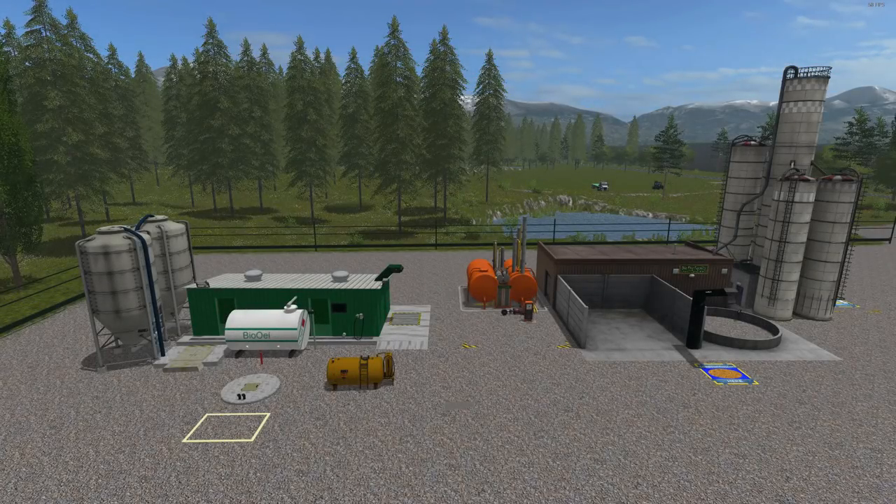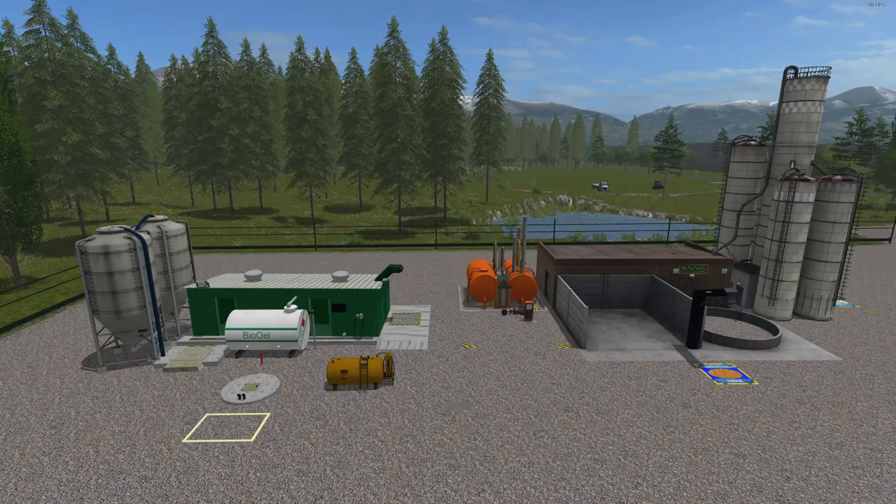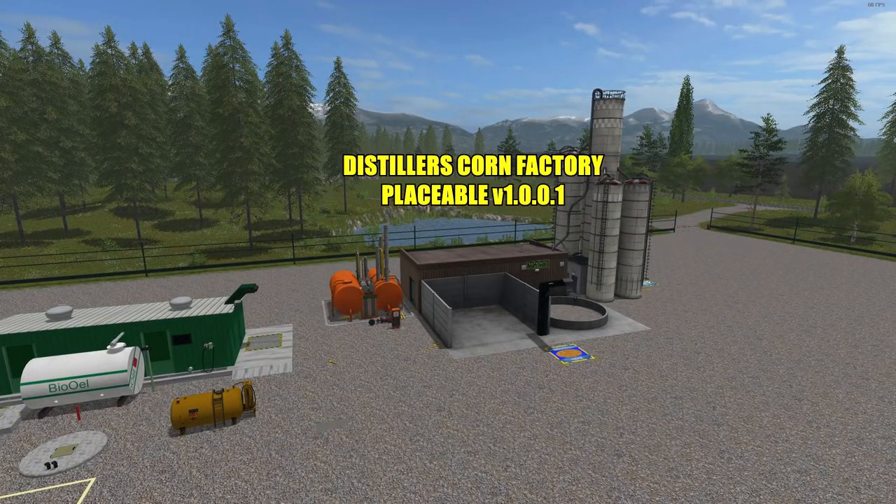Hello everyone and welcome back for another mod review. Today I have two very cool and profitable placeables for you. First up we'll be taking a look at the Distiller's Corn Factory placeable version 1.0.0.1, file size 36 megabytes. It's capable of making three different resources from one input — you put in corn and you get out distiller's corn, liquid fertilizer, and fuel.